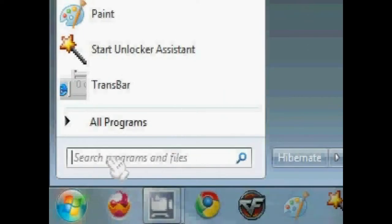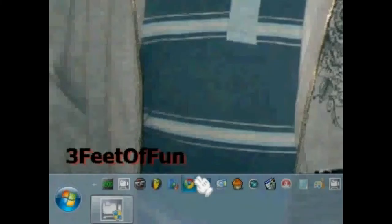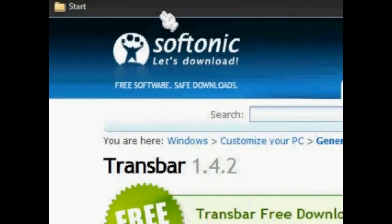Alright, so the first thing you're going to need to do — first, go ahead, start menu, and type in R-E-G-E-D-I-T, Reg Edit. And go to the following link.